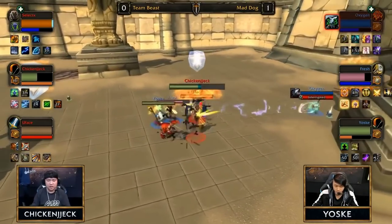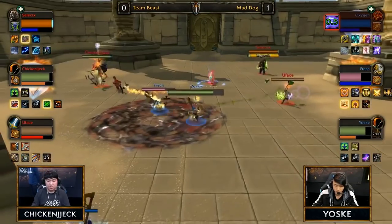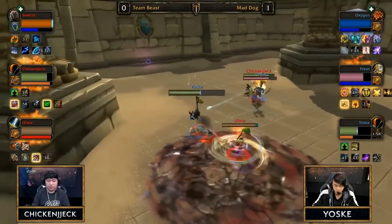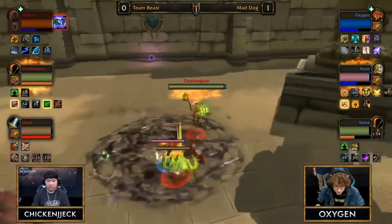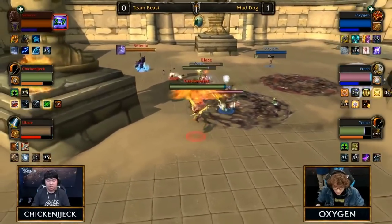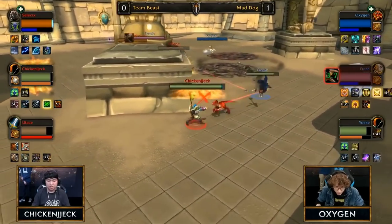Chicken Jack is completely shut down — Yosuke harpoons over and gets a full trap onto the Resto Druid, with a nice cross CC from Oxygen. Mad Dog is completely in momentum. Fresh kicks the revive pet, forcing Aspect of Turtle just to revive the pet, but he's still interrupted. Once you have no Aspect of the Turtle you can't rez your pet as easily — they kill it, rotate, the hunter interrupts. They force select to use Iron Bark. He still has tree form and innervate but there is so much trouble.